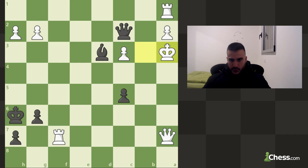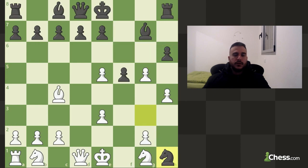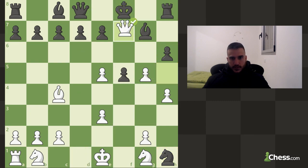Let's make sure we don't have anything else — no. So we take and take the rook. Let's continue — we got a check, a move, and mate. This is check and this is mate.